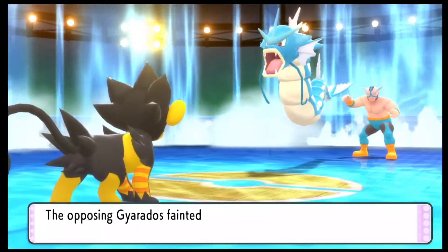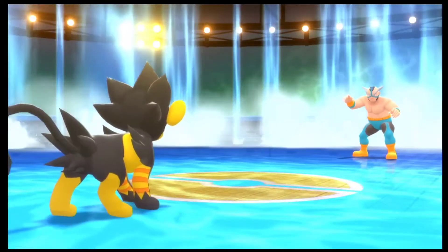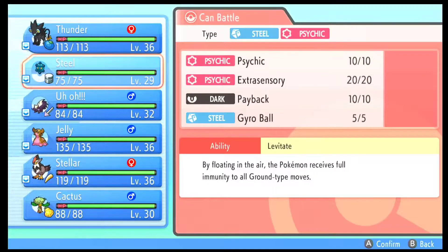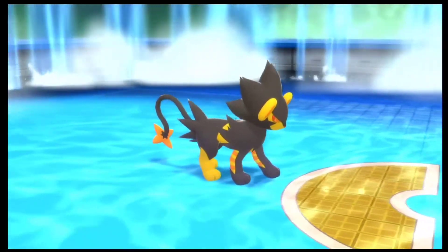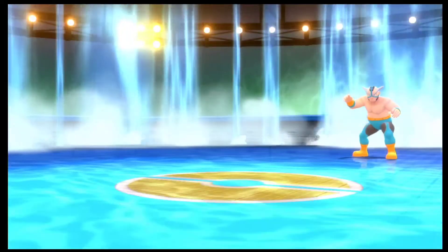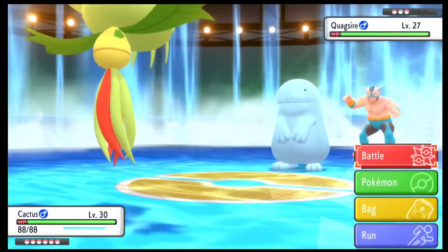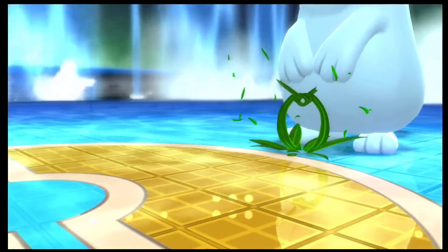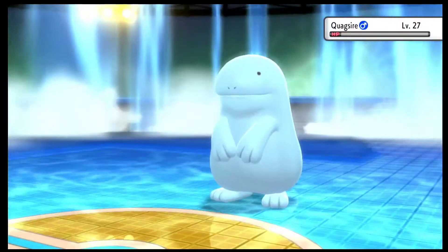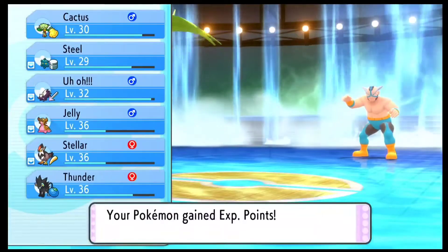We were able to take down the Gyarados considering we are around 10 levels higher. He's going to bring out his Quagsire next — this is why I had my Carnivine. I'll take it down with Carnivine, as that's the only Pokemon I know that can actually take it down. Carnivine is faster than his Quagsire since Quagsires are usually slower. I went for Grass Knot knowing it would one-shot the Quagsire as well, and we were able to take it down.